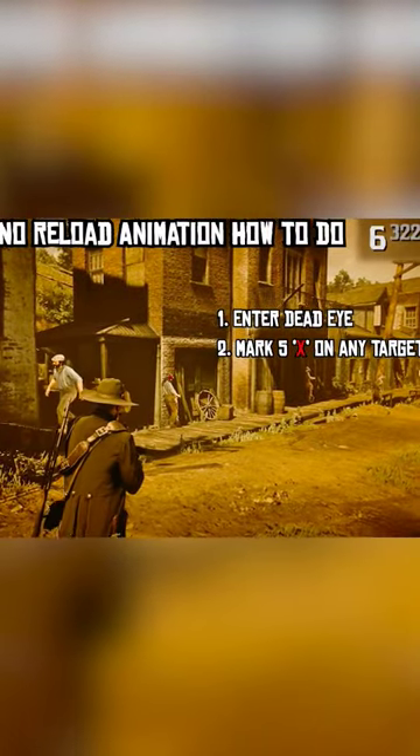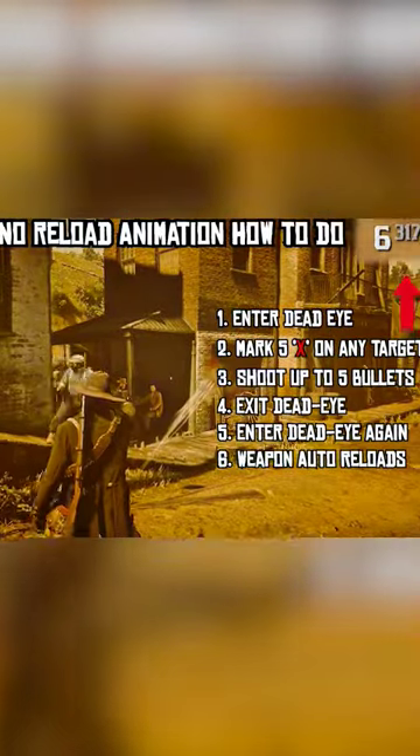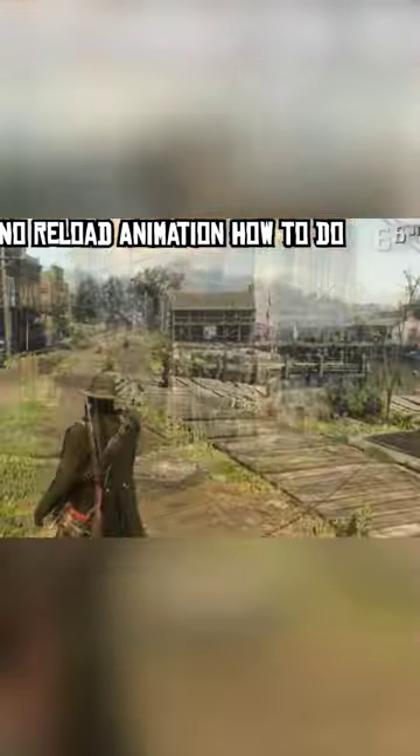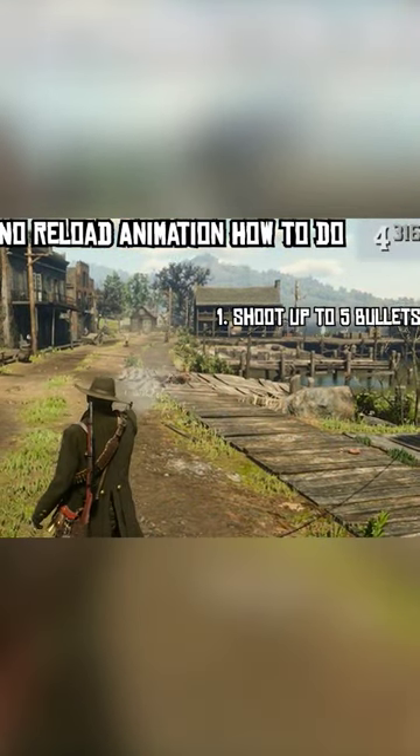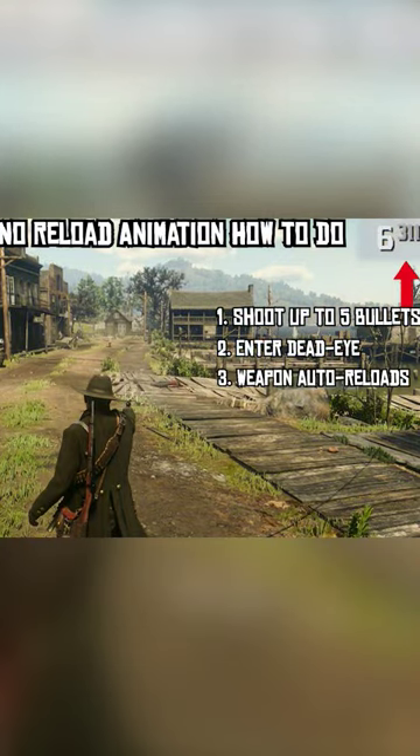of 5 targets, shoot your weapon, exit Deadeye, then enter Deadeye again and as you can see my weapon auto reloaded without having to go through the reload animation. Or you can fire your weapon up to 5 times without being in Deadeye, then enter Deadeye and your weapon will auto reload.